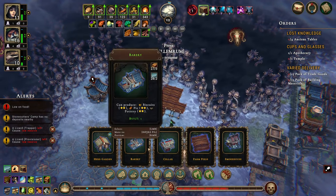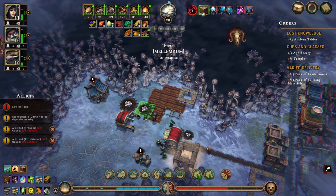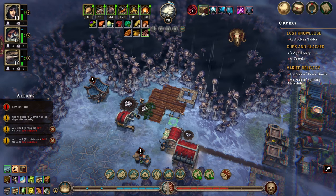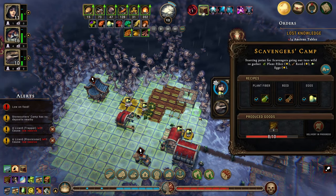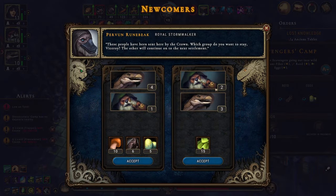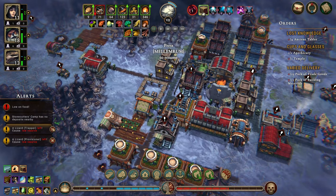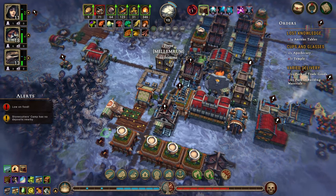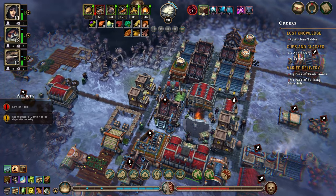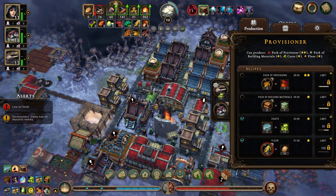We need to build a herb garden out here. We are grabbing that. I think I'll do two or three. There's a trapper that left — I don't like that — let's get you in there.